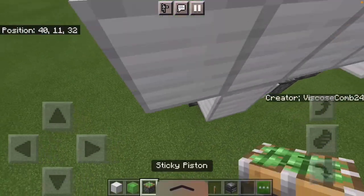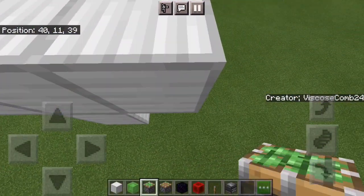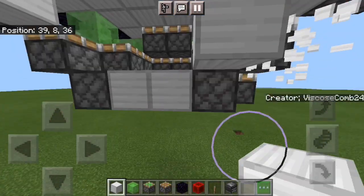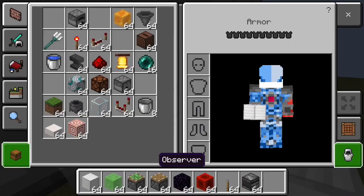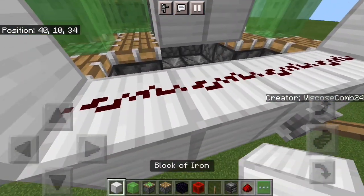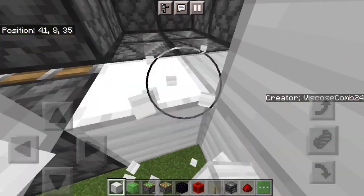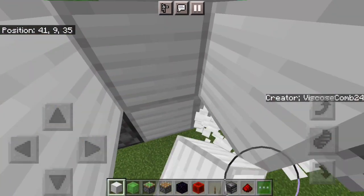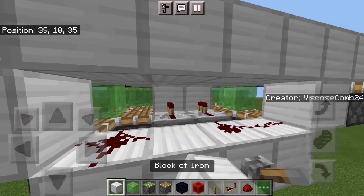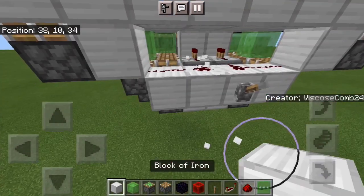Put two blocks there and there, sticky pistons facing up right next to them, and then go down here — some four blocks, four dust. This is your input line. Put two blocks there and two blocks there, two repeaters facing in there, and then place your dust.